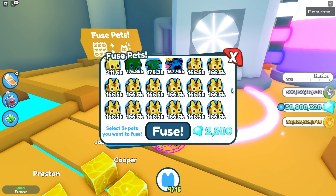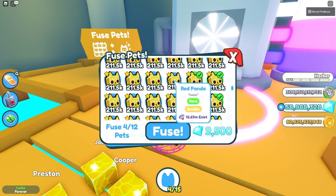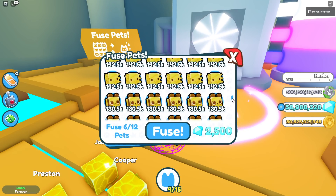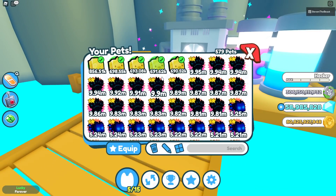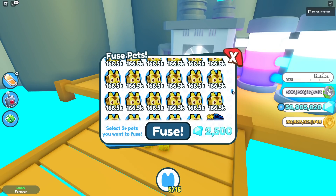You can also use the golden red panda if you want to. So if we do 6 red pandas and put in some golden basic panda — 6 of these — and fuse, just like that we get ourselves another brand new golden hell chick. So the red panda and the tiger both work.